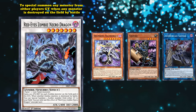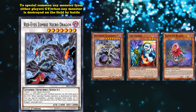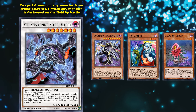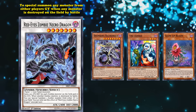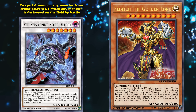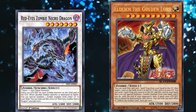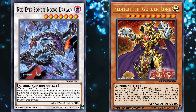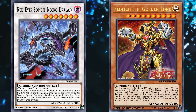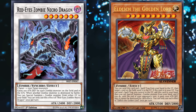Since Zombie World control decks also have easy access to tuner monsters, it wasn't that hard to bring out Red-Eyes Zombie Necro Dragon either. So it saw play in Zombie World control decks in the past, only really losing steam once Eldlich the Golden Lord came out and changed how Zombie World control decks played — where they don't really care about Red-Eyes Zombie Necro Dragon anymore, but it did contribute to a lot of top spots in Zombie World control decks in the past.